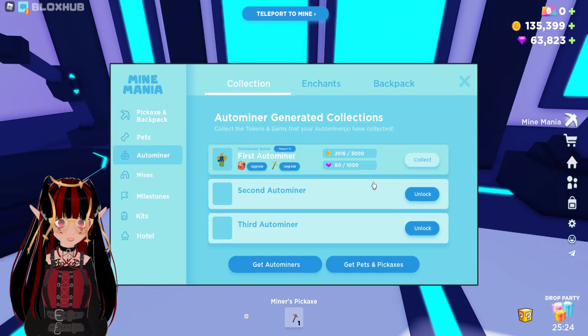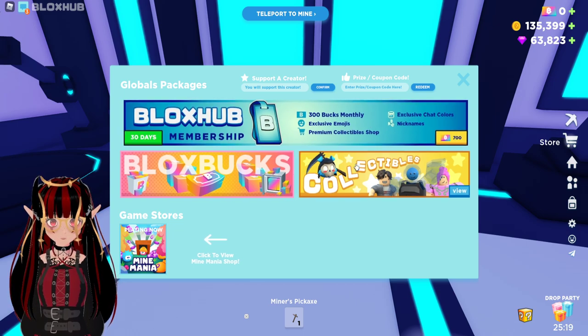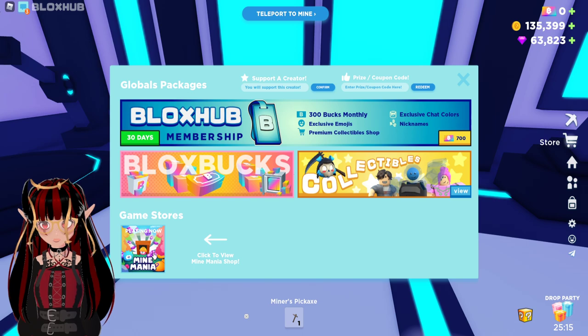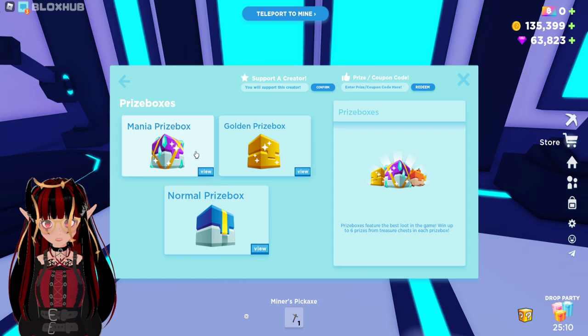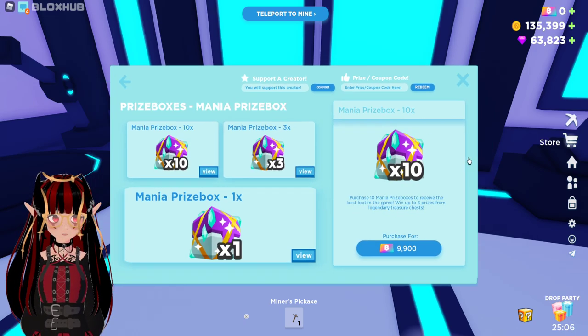Click me to view your Outerminers! So here you can get the Outerminers stuff. And you can click to view the Mania shop — you can get prize boxes in here and such! Mania prize boxes — all that kind of stuff! Oh, that's interesting!